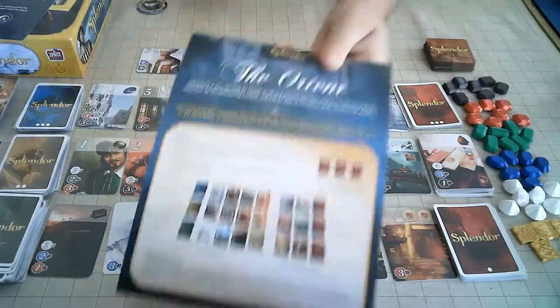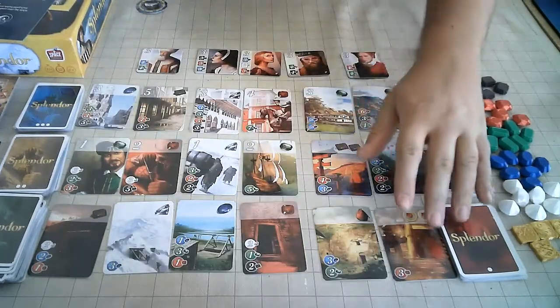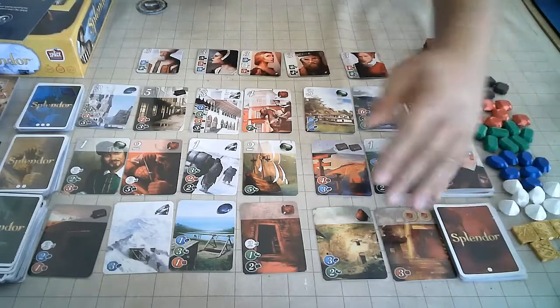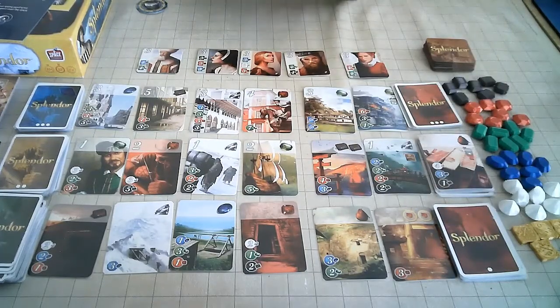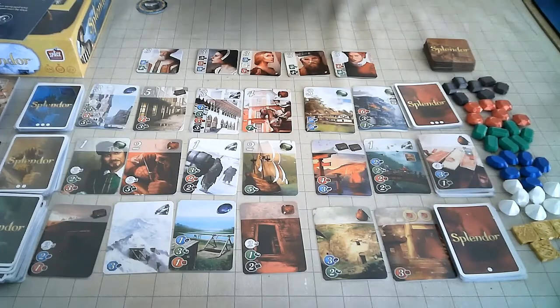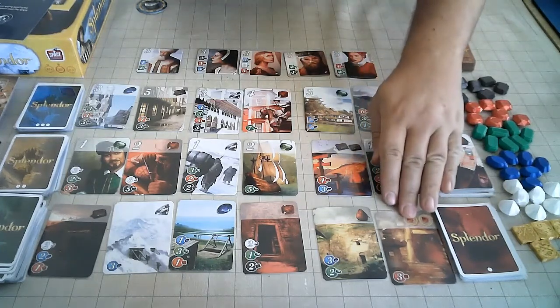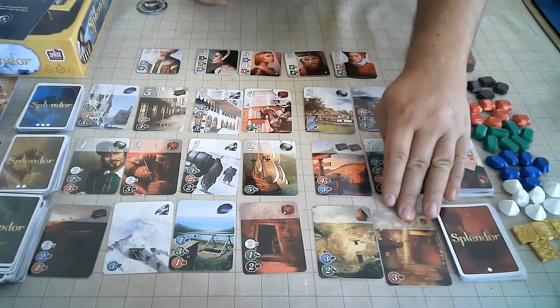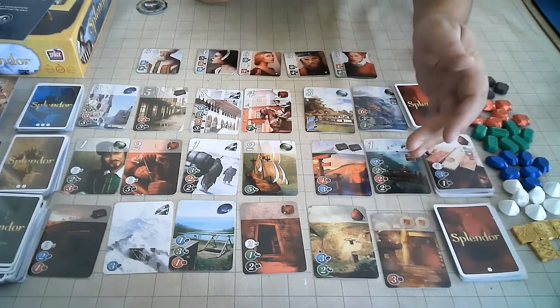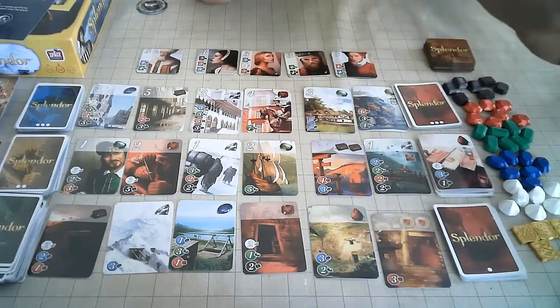And then we have the Orient, which adds three new decks for each of the three levels. Whenever a card is taken from its given pile, a new card will come up from the deck until it's emptied. These ones provide some bonuses that are unique — nobles seem to be the big thing for this one. So this card — when you acquire it, it's worth two gold tokens and can be spent during a single purchase. Each token can replace any color. Once spent, the card is discarded — it's out of the game.